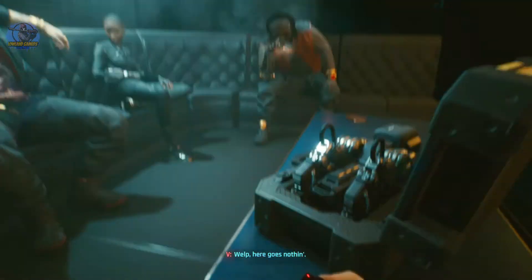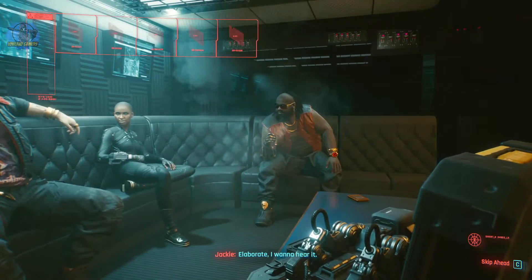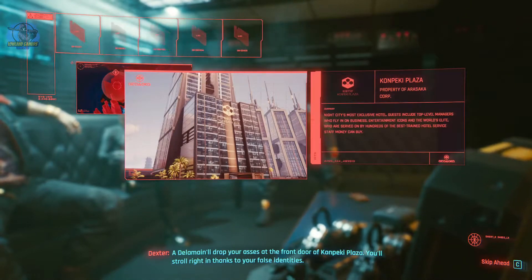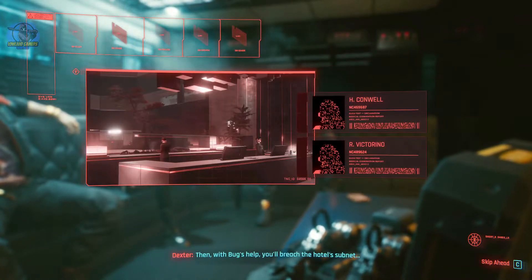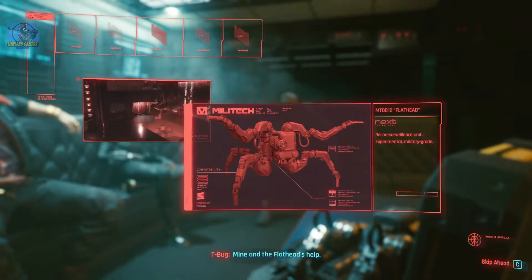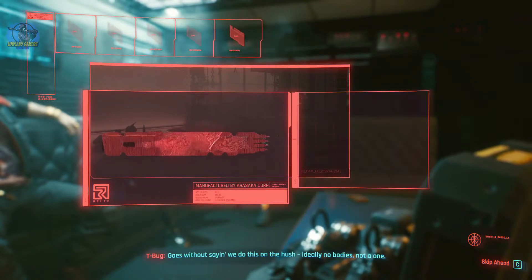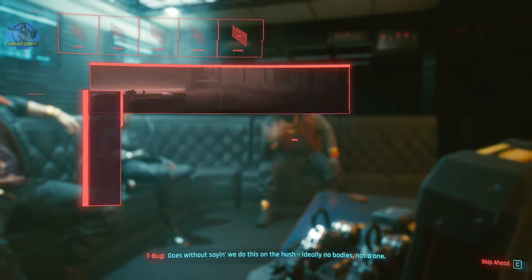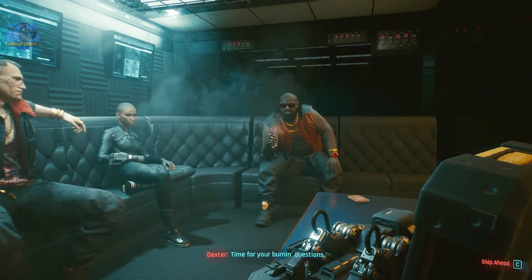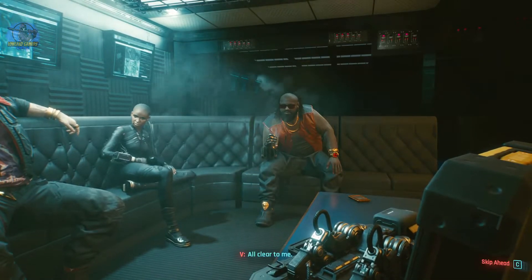Here goes nothing. Me and Dex have already covered the fine deed. Ops-wise, should be a stroll on the beach. A Delamane will drop your asses at the front door of Kanpeki Plaza. You'll stroll right in thanks to your false identities. Then, with Bug's help, you'll reach the hotel's subnet — mine and the Flathead's help. Last but not least, you slip into Inobu's penthouse and clep the relic. It goes without saying, we do this on the hush. Ideally, no bodies. Not a one. You'll have T-Bug on comms for the duration. Time for your burning questions. All clear to me. Perfect.